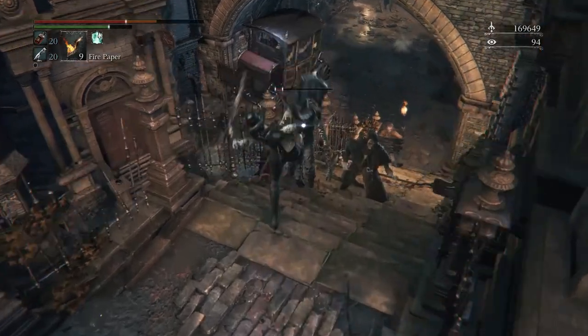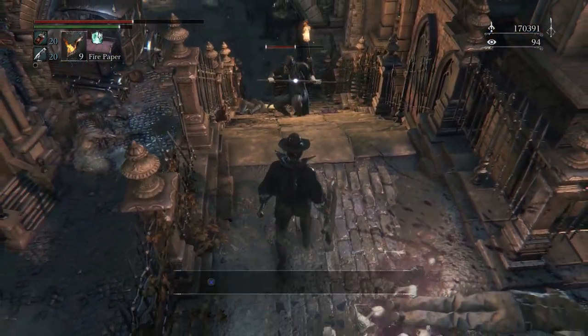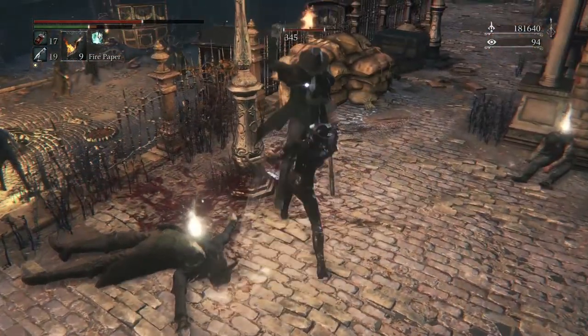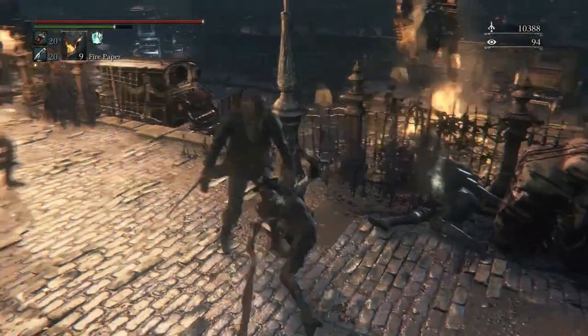You can perform leaping attacks with R2 by pushing forward from a stationary position, resulting in the hunter leaping forward with a diagonal swipe. Pressing L1 to transform your weapon mid-combo will result in the saw cleaver going from its saw state to its cleaver state via a horizontal swipe that increases the range of the weapon.